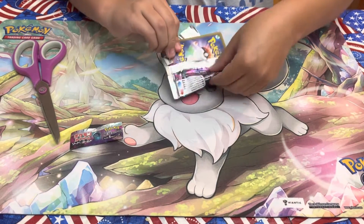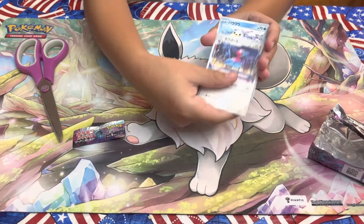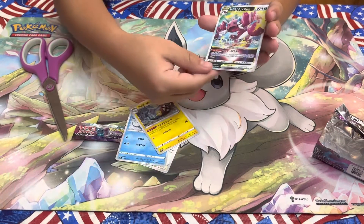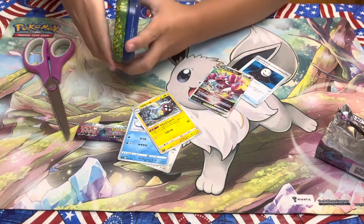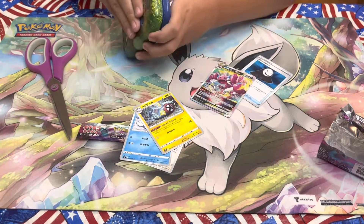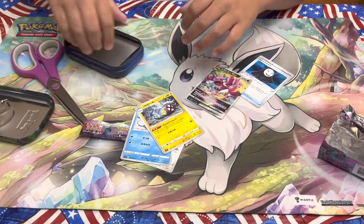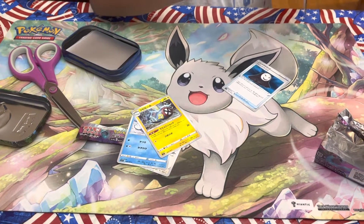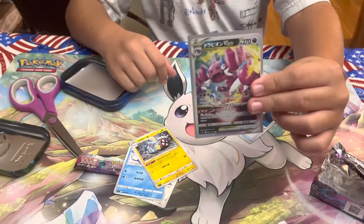I don't think there's any card trick on it, so we're not gonna do any. We have a Porygon 2, Seal, Electros. Ooh, Drapion V-Star! Nice. Let me get a sleeve for that guy. Nice card — Drapion V-Star.